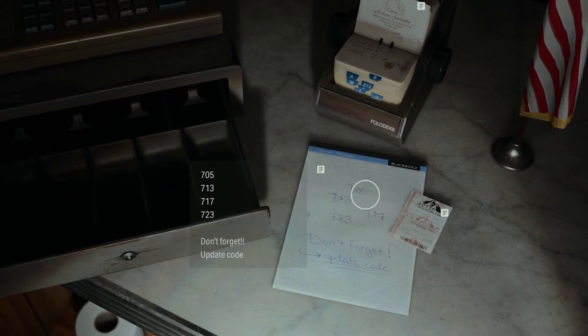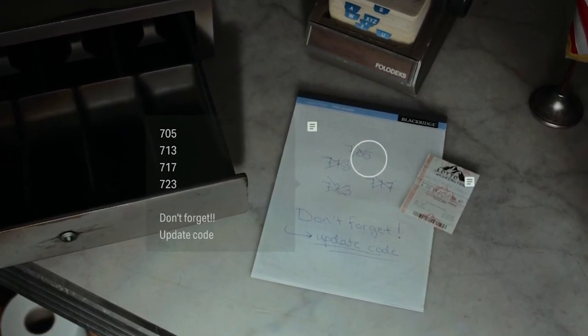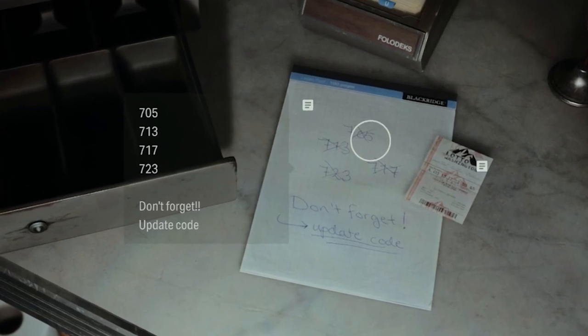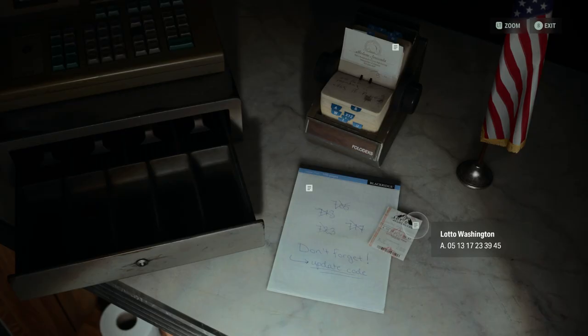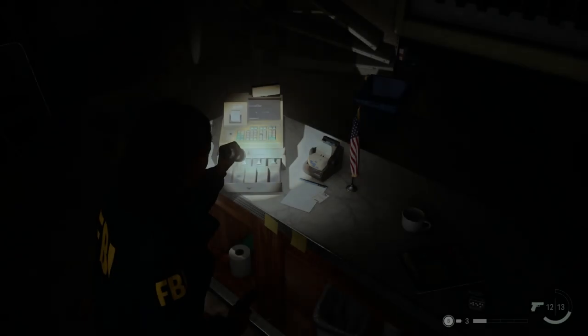On the notepad, you'll see the numbers 005, 013, 017, and 023 crossed out. This means that whoever designed this code is adding the lucky number 7 to the beginning of one of the pairs of digits from the lottery ticket to create the code.